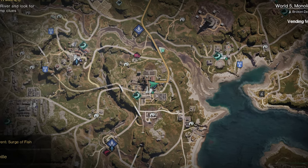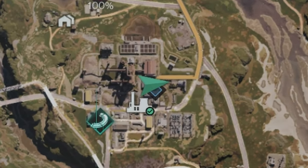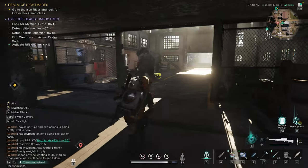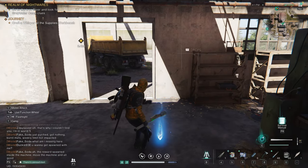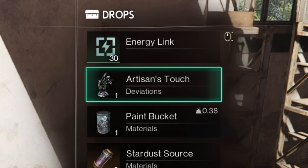If you do want to get this Deviant, you will need to make your way to Hurst Industries, to the building on the east side. It has a chance to drop as you battle the Scorcher. I had to fight him a couple of times, but on the second attempt I got the Artisan's Touch.